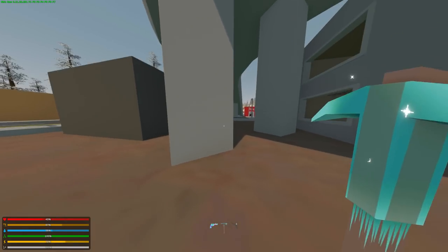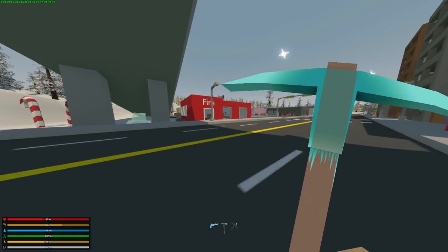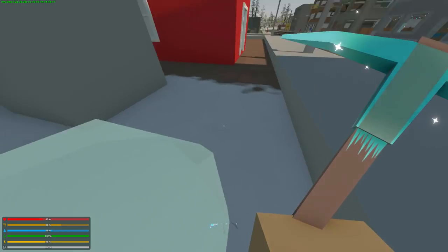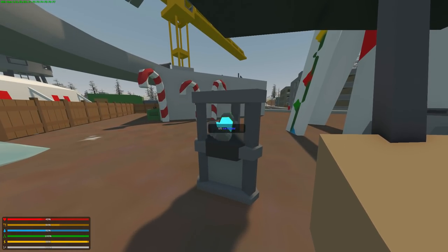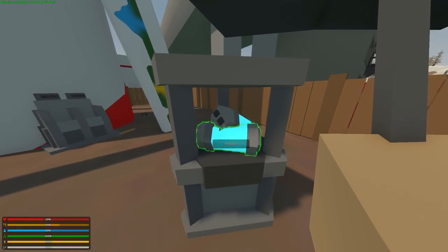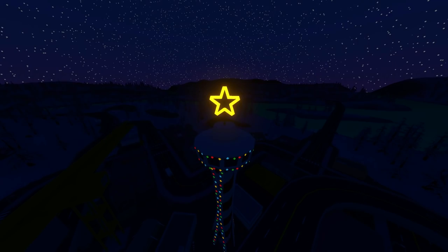For the ice crystals, you need a pickaxe that you can find in the construction locations. Around and across all of Seattle, you can find those little ice thingies that upon mining give you 1 crystal each. Once you have mined 5 of them, you have 5 crystals and this is all you need. Then you go back to that station, put all 3 ingredients in, and pick up the battery cells to put them in the generator right next to it. That generator will then power the star.